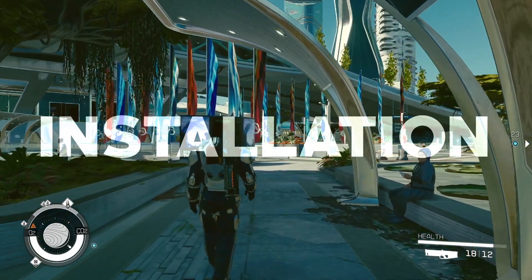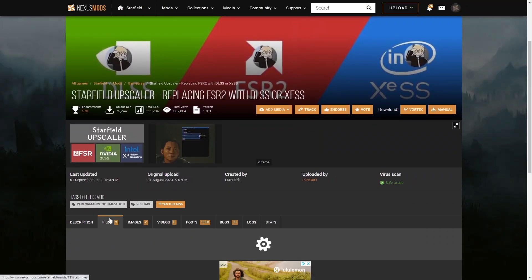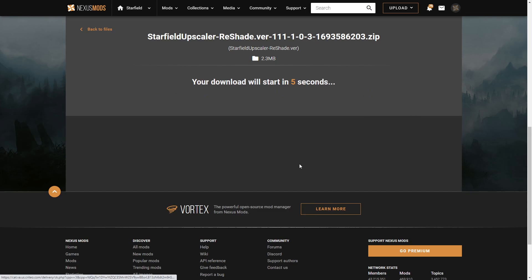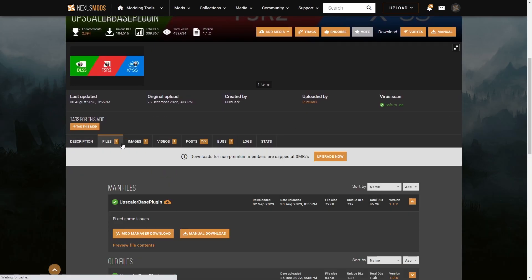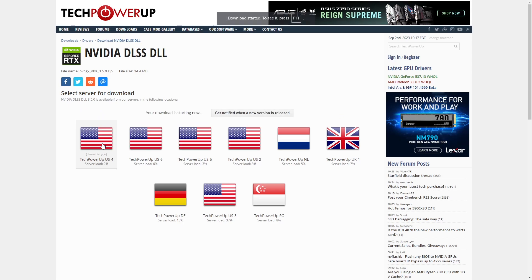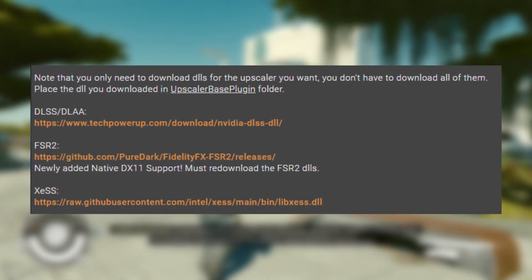Now that we're up to date on the DLSS lore, let's get into the installation. Before getting into it, you'll want to download the following things — they will be the first links in the description. First is the Starfield Upscaler mod from PureDark; you gotta download it manually, not through a manager. In this video, I'll go with the reshade version because it's easily adjustable in-game. Second is the Upscaler Base Plugin from PureDark again, and again, manually. Third is the DLL files for DLSS. I know it's frustrating that you have to download three things and that they cannot be combined into one download — that is for legal reasons, so it will get taken down if the mod author did that.